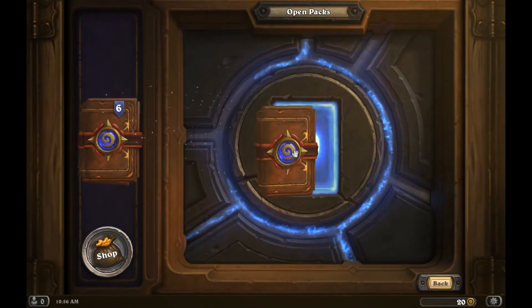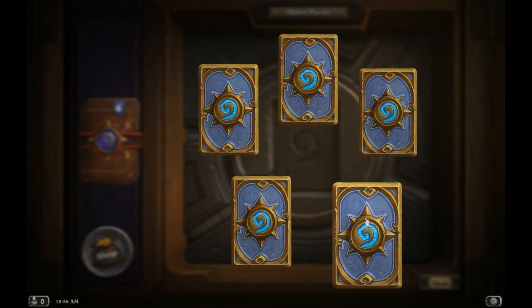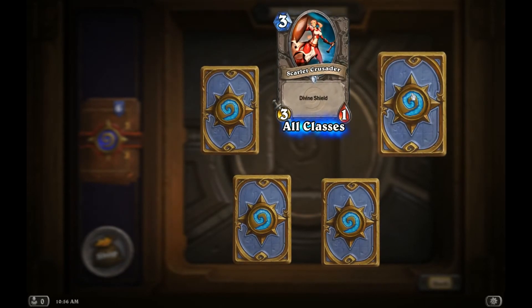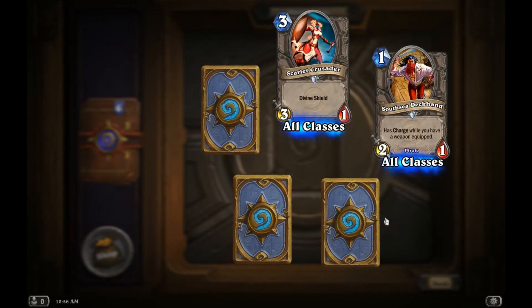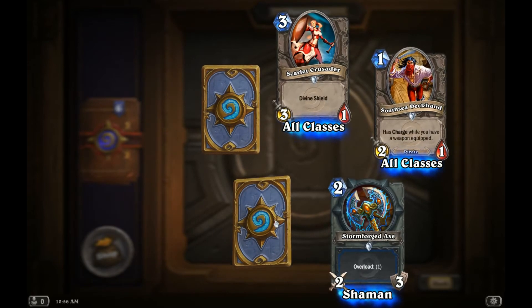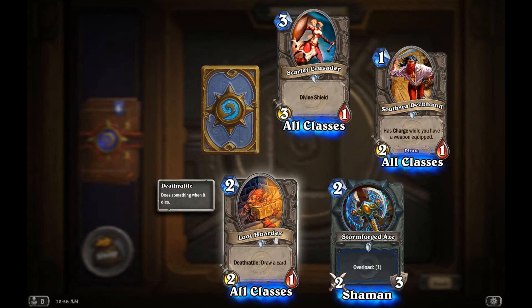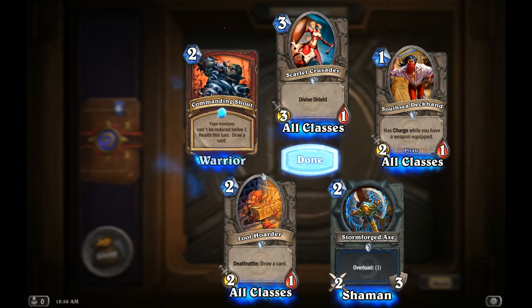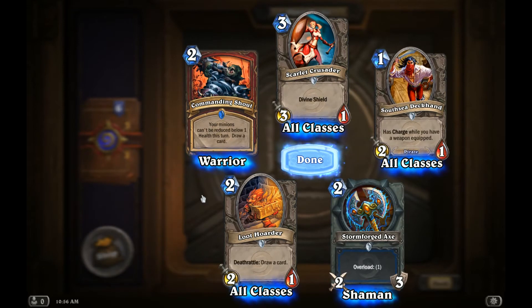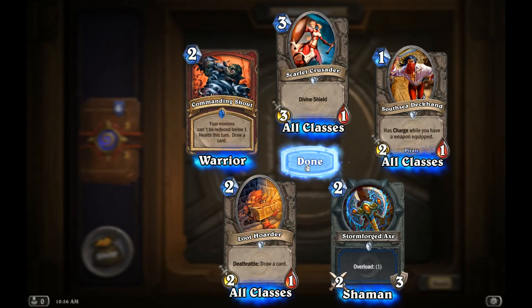All right, let's do number seven and see what we got. We're still looking for a legendary. Come on, $20 should get you one legendary, right? The Storm Forged Axe. Loot Hoarder — I've seen people play that, I didn't have that. Rare, rare. Warrior. Oh, that's good. It's only that turn though. Yeah, but still, if you know he's gonna lay it down.